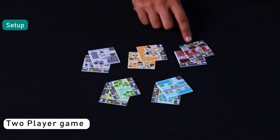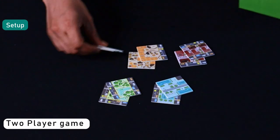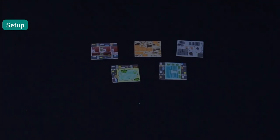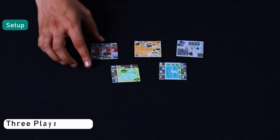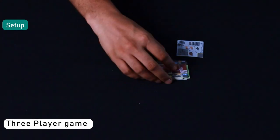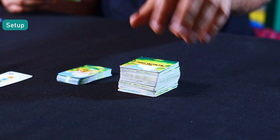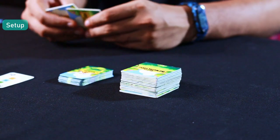For a two-player game, pick out two city block tiles randomly and return them to the box. In a three-player game, remove only one of each tile. And for four players, use all 60 city block tiles. Now each player picks up two city block tiles from the draw pile into their hand.